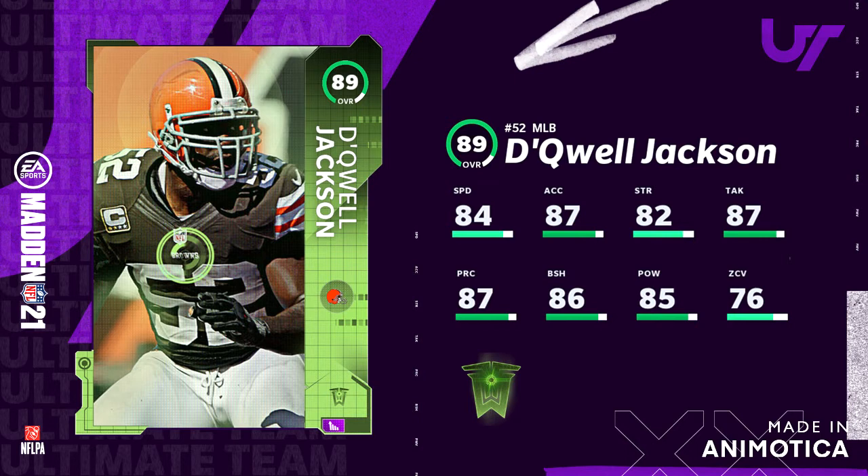The first card you guys will be seeing is Quail Jackson — basically a card that was back in Madden 15, an old card. Shout out to all the Colts and Browns fans. The Colts just got 3 cards literally in the span of 4 days, which is amazing for them. This card has 84 speed, 87 acceleration, 92 strength, 87 tackle, 87 play rec, 86 block shed, 85 power move, and 76 zone coverage.